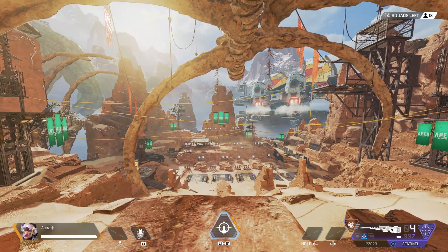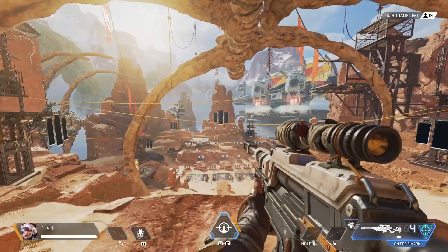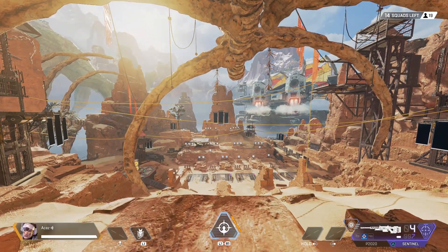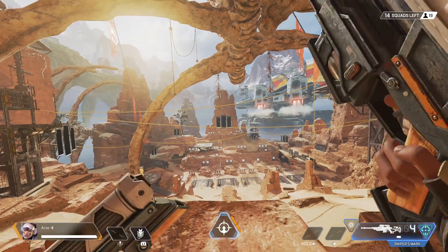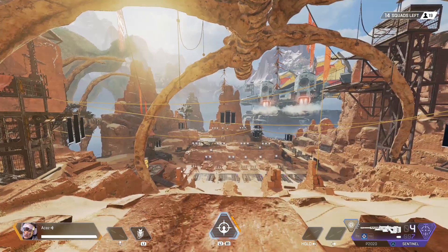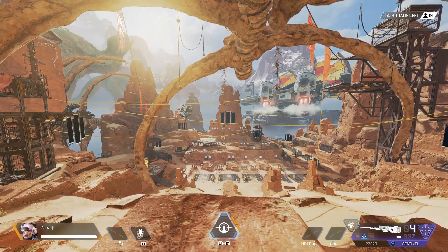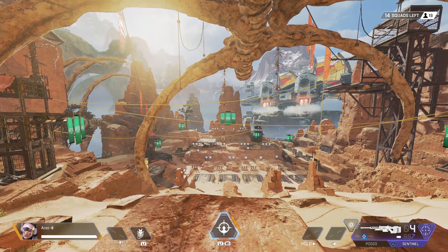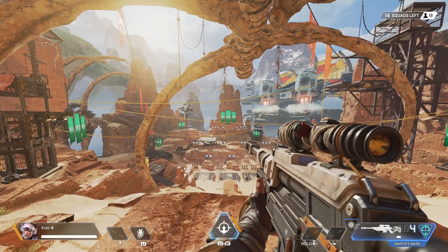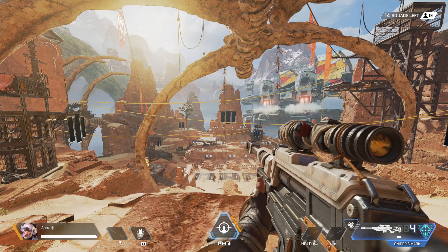Another thing to notice: we put our sniper away and we still have our ultimate. You can put the sniper away as much as you want, it does not disappear. So once you have your ultimate, if you don't use all your ammo in a gunfight, basically you have unlimited ammo and a sniper rifle for long range spotting the entire game.